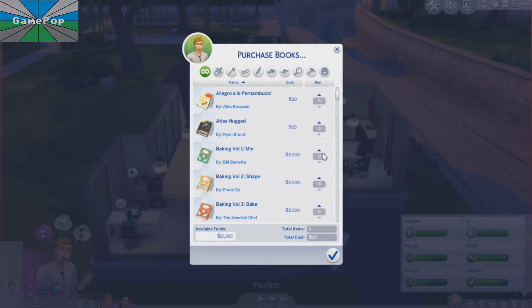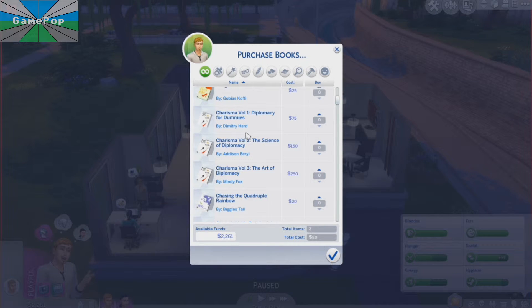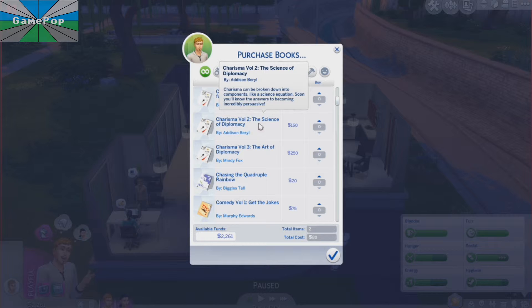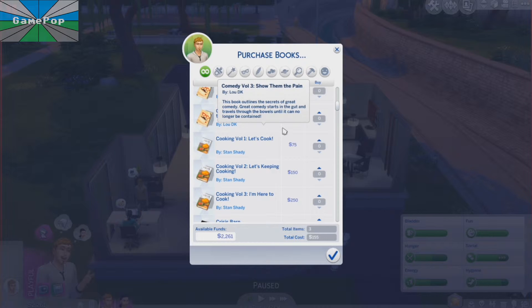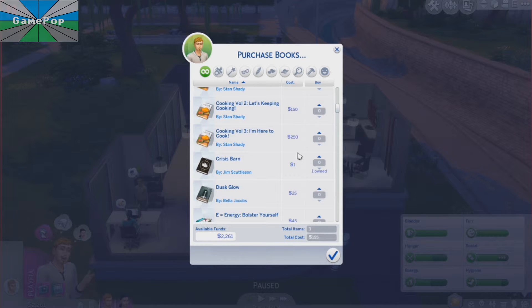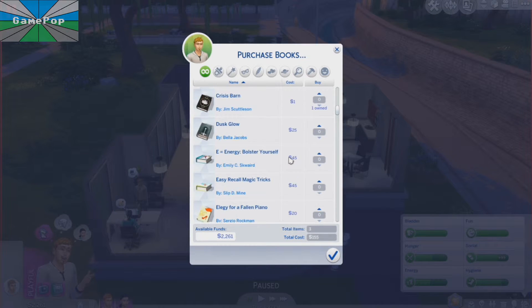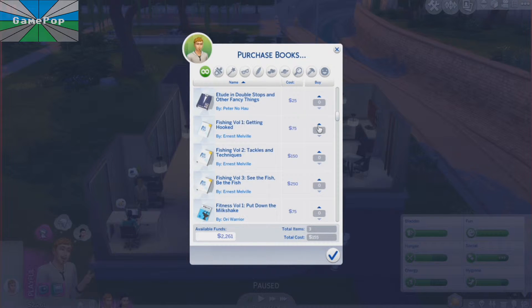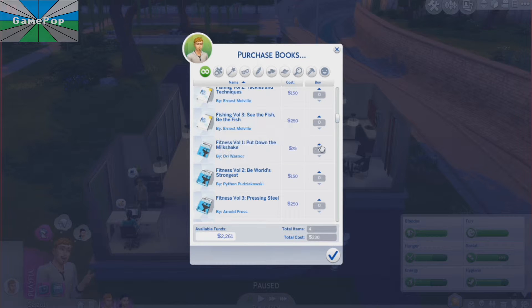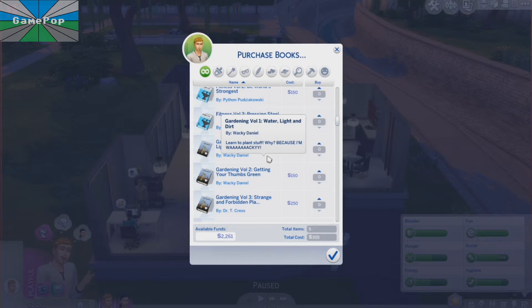Baking - he bakes. Oh my gosh, that's a lot of money. They charge you a lot of money for these skill books. Charisma Volume One - that would be good for both of them, let's go ahead and get it. Comedy - we don't really need to worry about that. Cooking - he's pretty much already got that down. Crisis Barn, Dusk Glow - it looks like a medieval book, that looks like fun. Fishing, fishing, fishing - there's the fishing! Fitness Volume One - you're probably going to need that. Gardening - screw that.